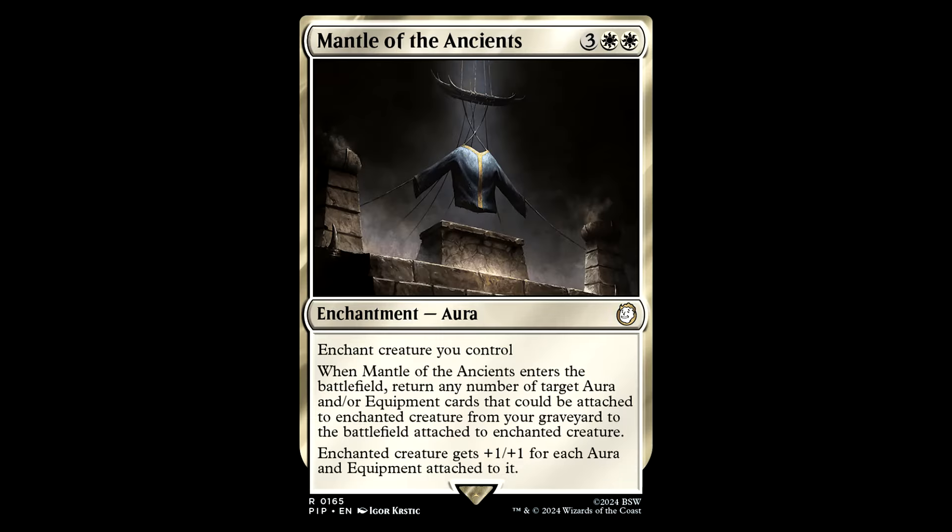Last notable reprint — Mantle of the Ancients. Three white white for an enchantment aura, Enchant Creature. When this thing enters the battlefield, return any number of target aura or equipment cards from your graveyard to the battlefield attached to the enchanted creature. Enchanted creature gets +1/+1 for each aura and equipment attached to it. This is amazing in aura decks, though it's a big upfront mana investment.